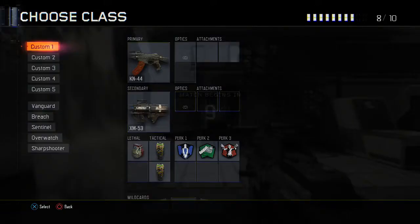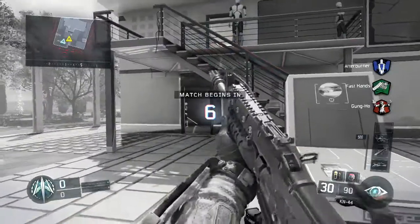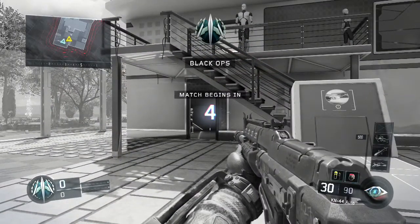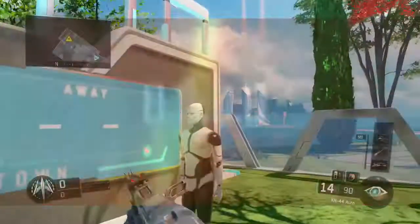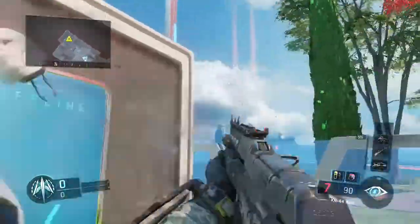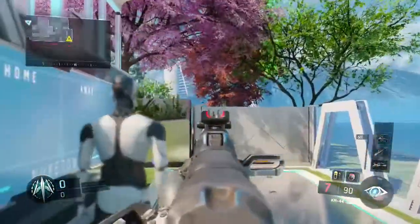First, when you spawn into the game, where the little X is at the bottom and you see the characters in there, the numbers at the top are going to say a few numbers. You have to wait a second and wait for them to change before you press X or whatever console you're using. After the numbers change, you can press X and then enter the game.